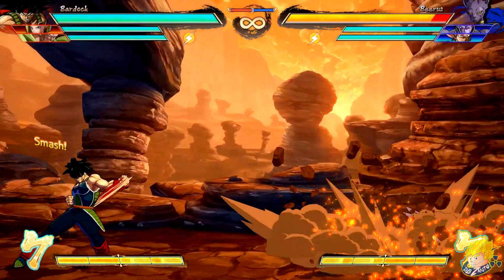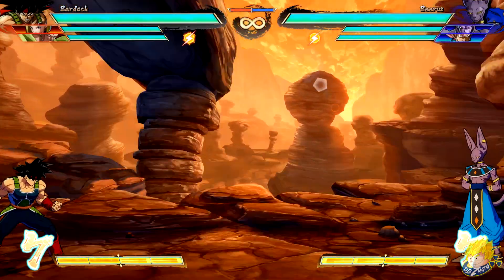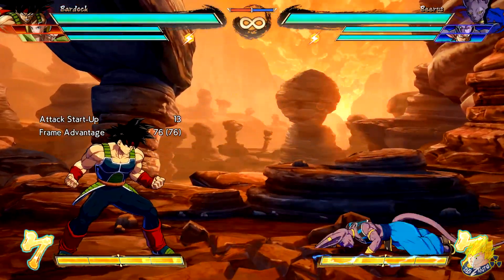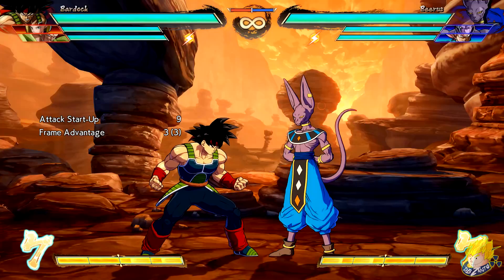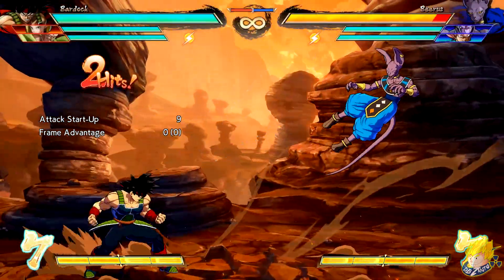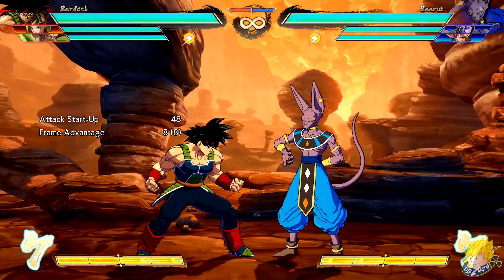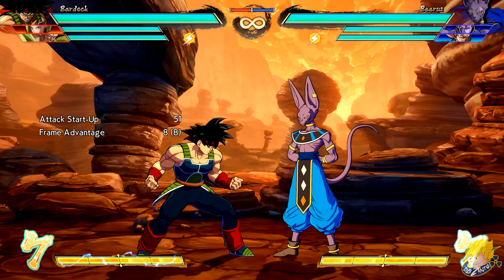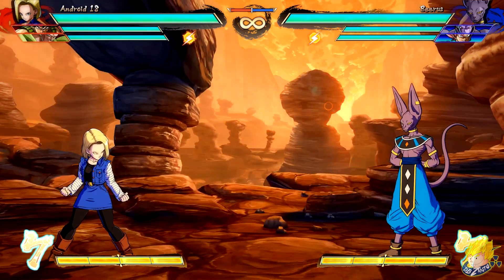Bardock's light auto combo has increased distance but added invincibility on jumping attacks. Standing unique attack has reduced recovery. Rebellion Spear light version comes out faster. Same for the medium version in midair. Tyrant Lancer has increased block stun when fully charged, creating good mix-ups and openings. His type aces has increased hit stop on hit.